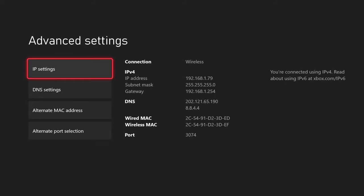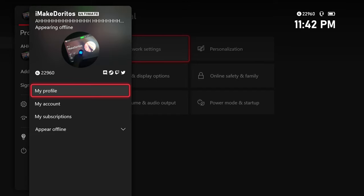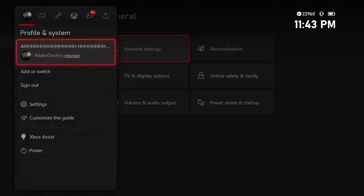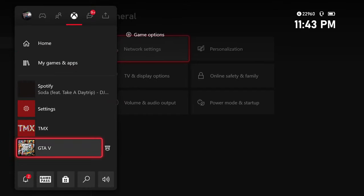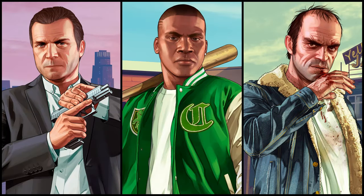This is some sort of Rockstar developer code, I don't really know. But once you've entered all that in, you're basically good to go into the game. Here's my gamertag if you want to add me for money drops — it's 'I Make Doritos'. Once you've done that, close your application if you have it open, load back in, and I'll meet you guys in the game.